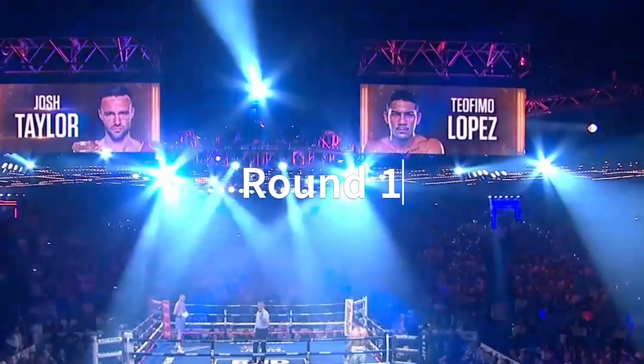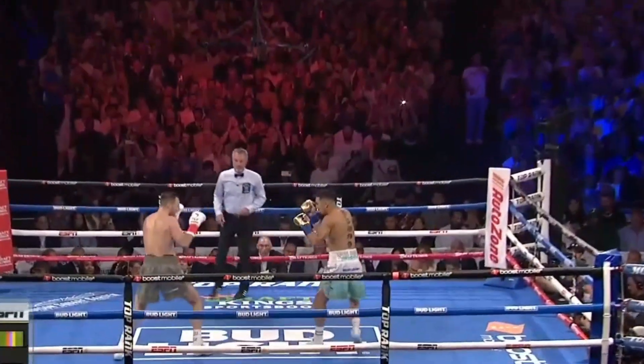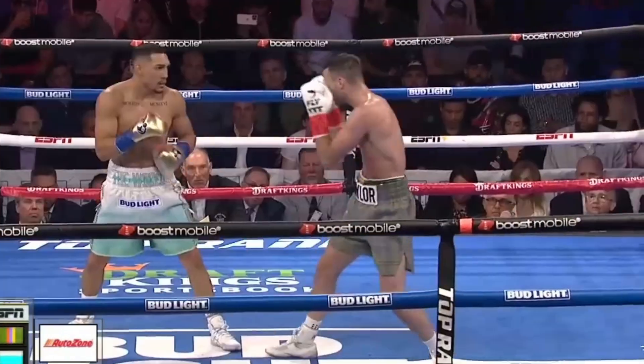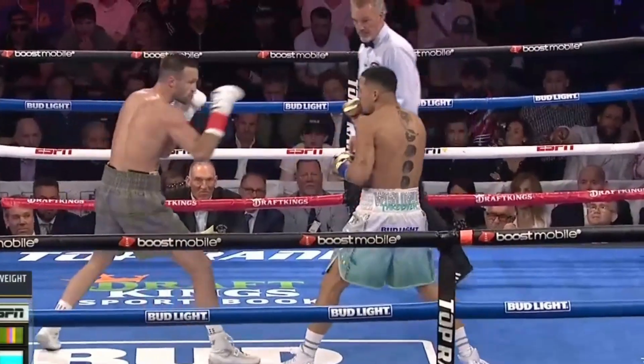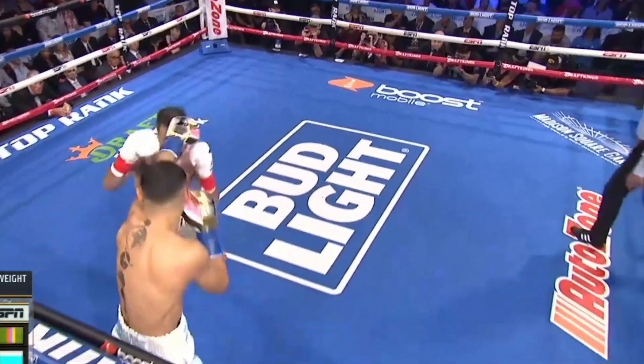Here we go for the world title! Taylor and Lopez! Josh Taylor trying to stay unbeaten and retain his status as King in the junior welterweights. The overhand left. Notice how much bigger Taylor is tonight, with the advantage in height. He's not a guy who's gonna throw a lot of punches.